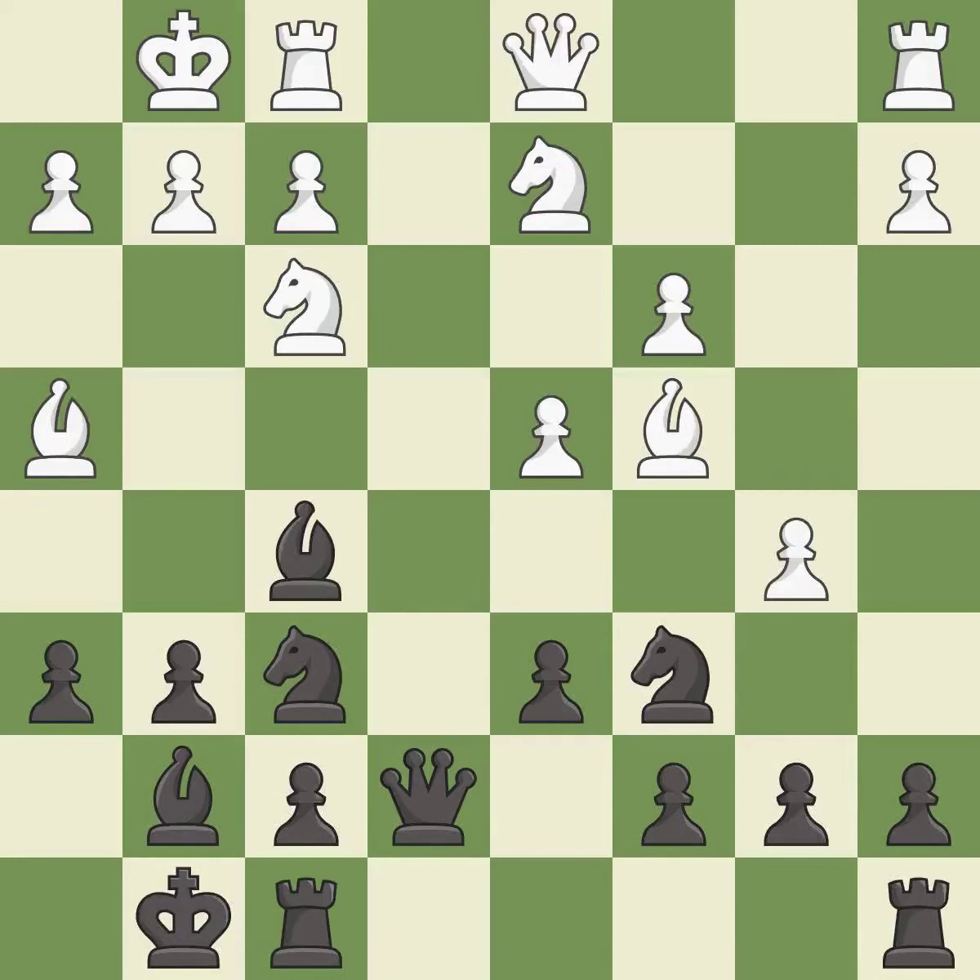The opposing knight is kicked by a pawn and must now move or be captured. It is good. This move puts the knight on a safer square — it is best. This attacks a queen, winning a tempo when it moves away. It is excellent.